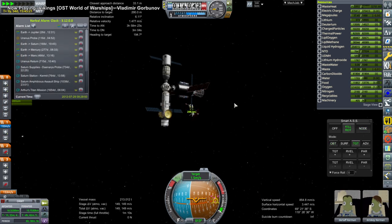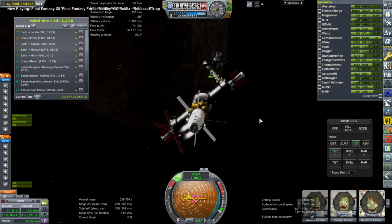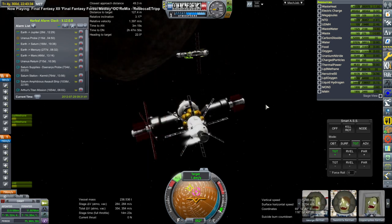Here we are approaching Phobos' station, which is about equal in mass to this, maybe a little bit more, but it's physically a bit larger and more cumbersome because it's a larger collection of different elements, with RCS thrusters all over the place. I decided to have it turn to help us out here, so there'll be equal partners in the docking.